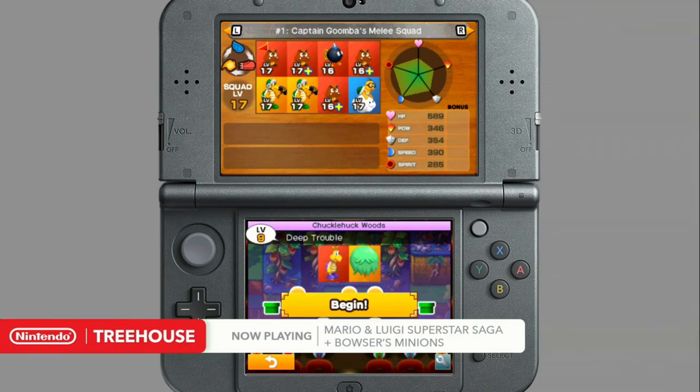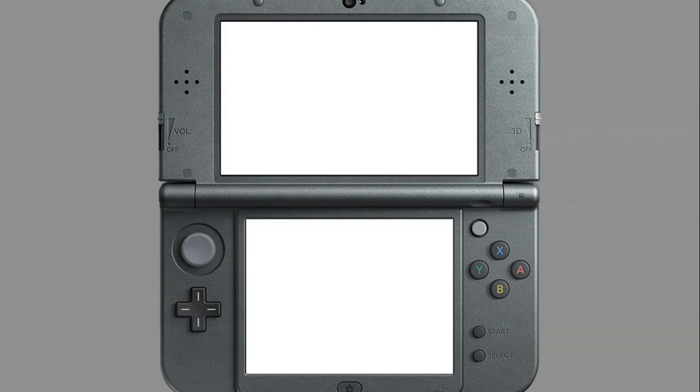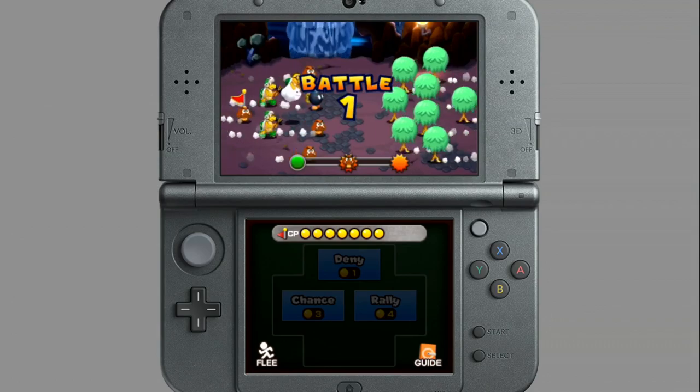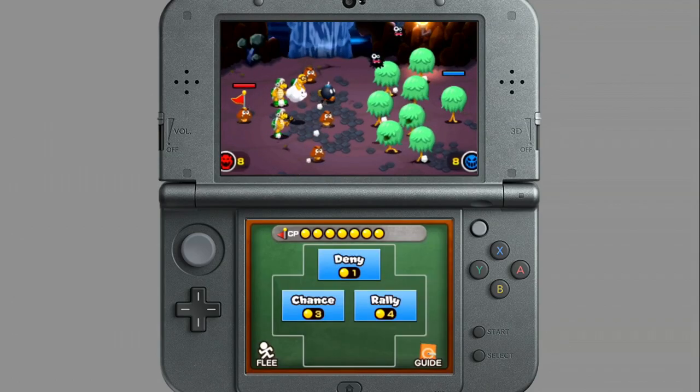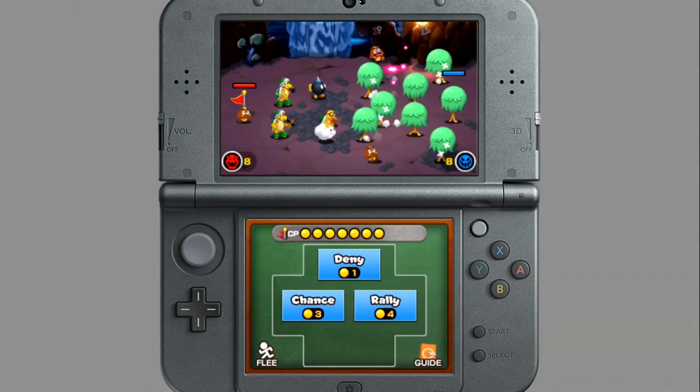We're going to jump right in and I'll explain a bit of the mechanics later, but I just want to give you an idea of what one of these battles looks like and introduce you to Captain Goomba — the brave Captain Goomba, the hero of our story. He's the guy with the flag on his head on the left. It's a brand new battle system, so it looks like chaos, but it's your job as captain to make sense of the chaos.